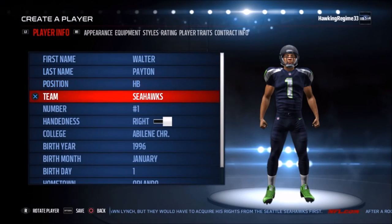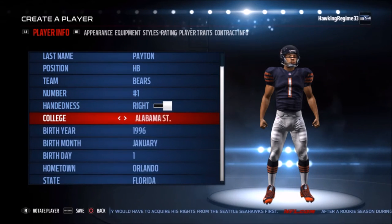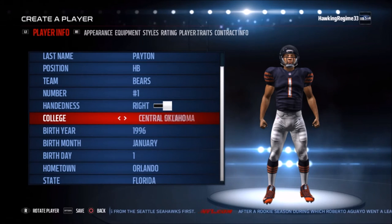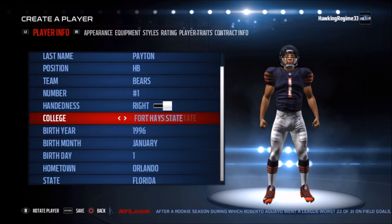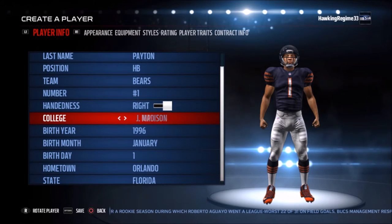Going to go over some quick stats like I normally do in these Madden Player Creation Tutorials. I'd like to give a little bit of an introduction about the player we are creating via stats and accolades. Getting started with Walter Payton — unbelievably, this guy was actually a member of both the 1970s and 1980s NFL All-Decade team.